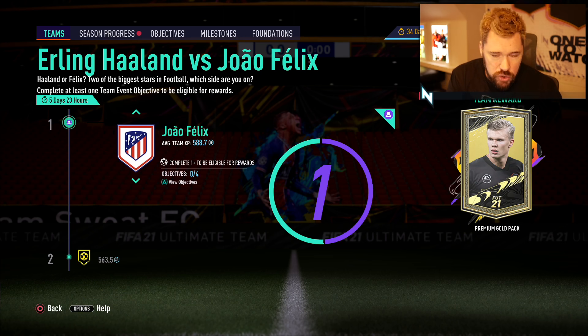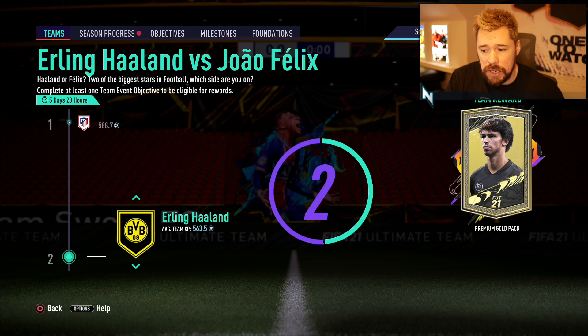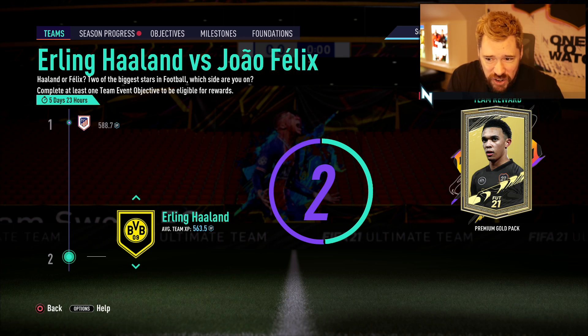You can go to your team section now — if you pick Felix you'll get a loan Felix, if you pick Haaland you'll get a loan Haaland. The people that do the most for their team get the reward. Sadly, the reward sucks — it's a premium gold pack, so it's kind of pointless.